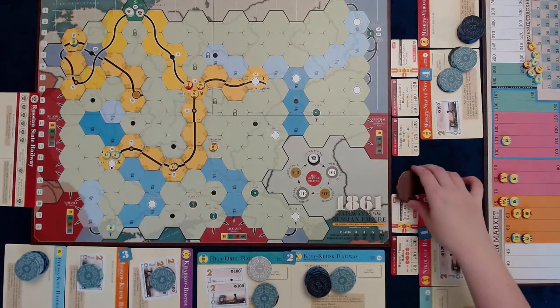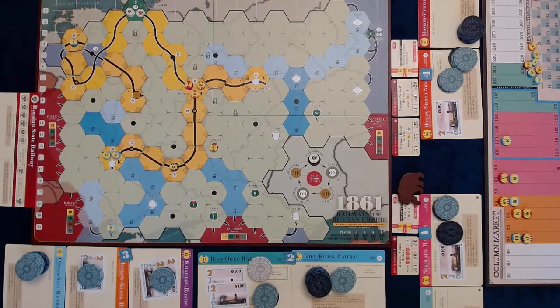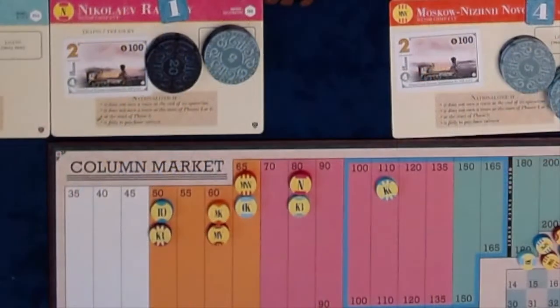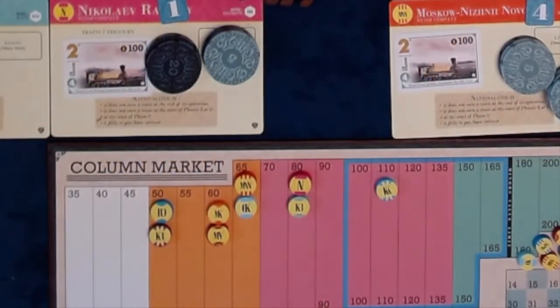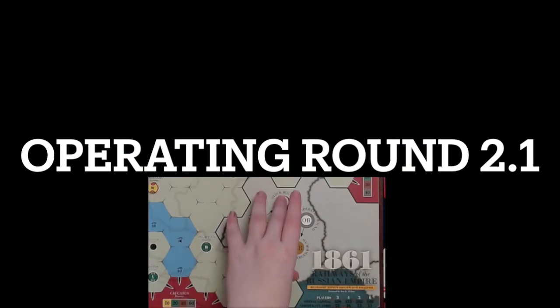Green minor companies cannot be started until Phase 3, and even if there were minor companies available, no player has $100 and is able to put any up for auction. This is the state of the stock market at the end of Stock Round 2. Operating Round 2.1 begins.